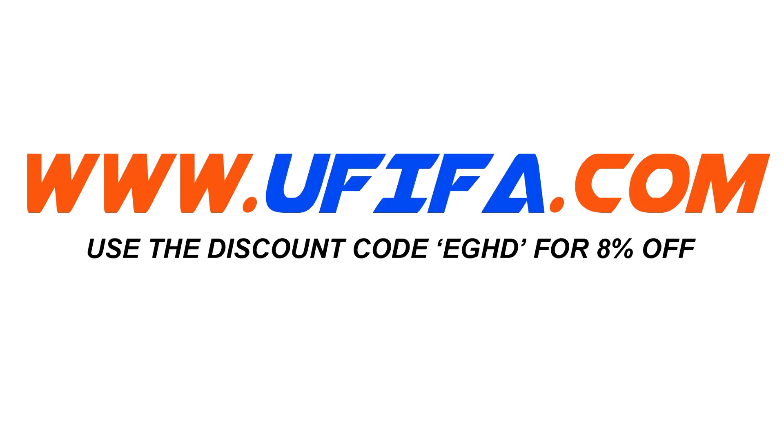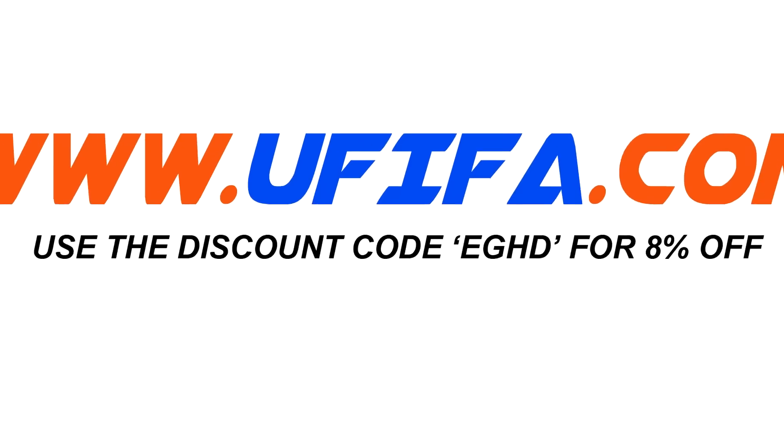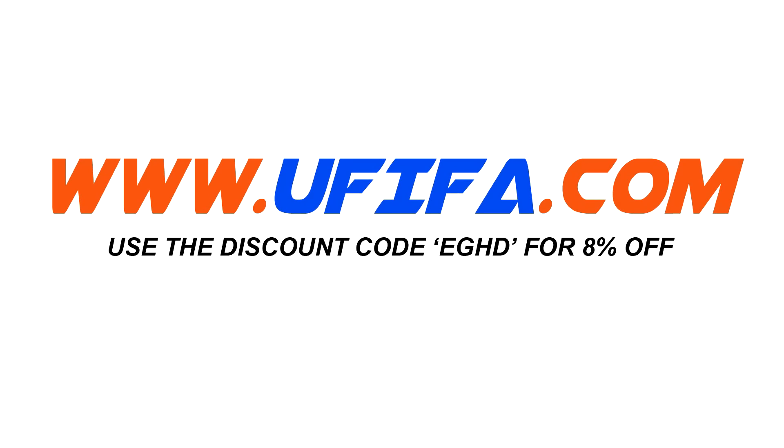If you're looking to buy cheap FIFA coins, go and check out UFIFA and you can use discount code EGHD at the checkout to get yourself 8% off your order.